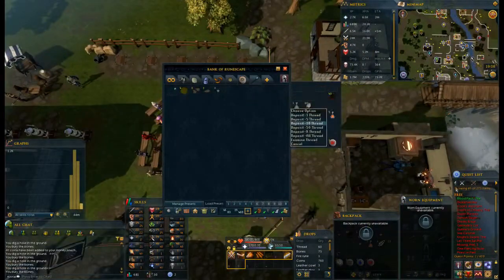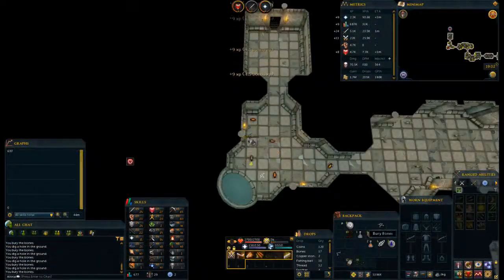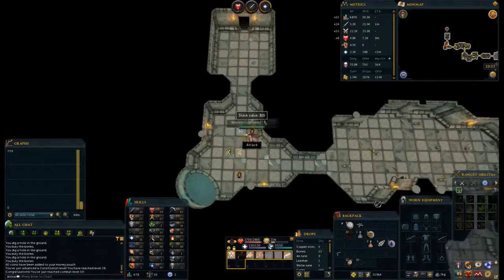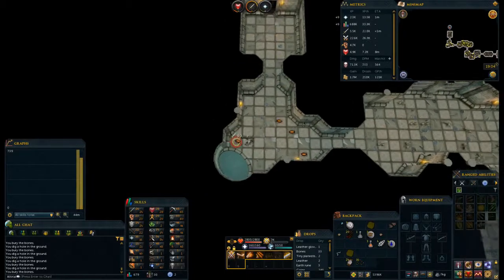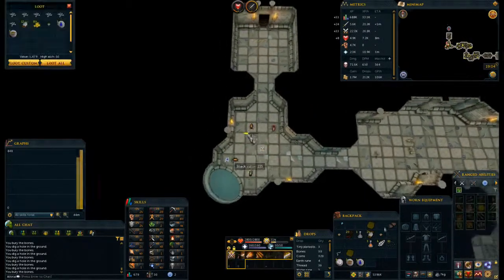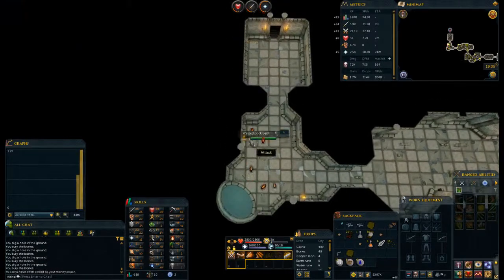They also gave you decent low level items such as leather, bait, and low level runes. Prior to the mining update it used to drop noted tin and copper ore for low level smithing, but now it drops the spirit so you get double ore when you mine.